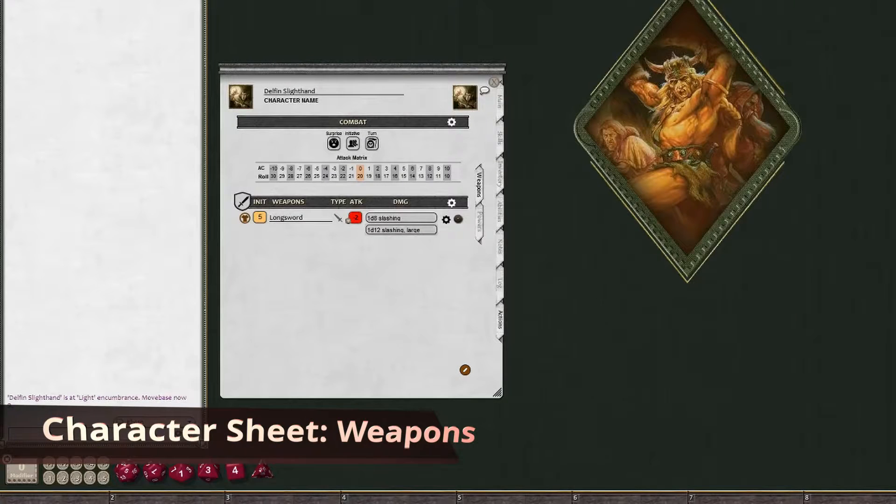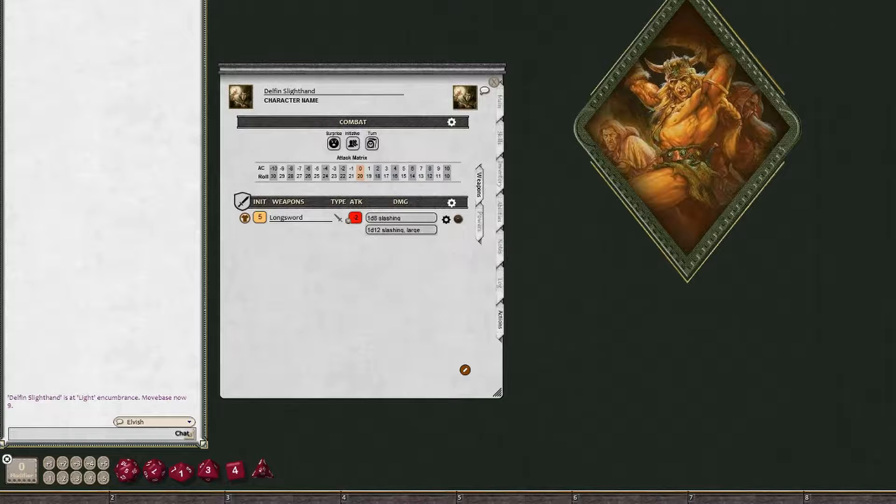This is the Actions tab. You can see there are two sections: Combat and Weapons. Whenever you add a weapon to your inventory, fields will be applied here automatically. In the Combat section, there are three buttons at the top: Surprise, Initiative, and Turn.